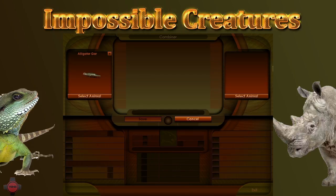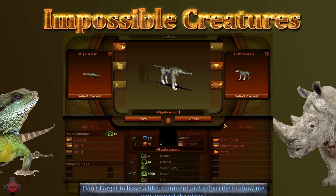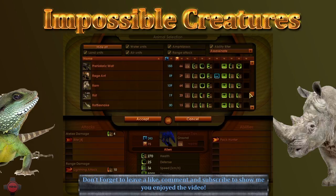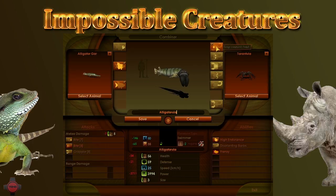Grab the alligator girl to start, and let's have a look — so many creatures to choose from. We want something with decent health that's level one or two. Snow leopard — let's grab him, that makes it a level three creature. Let's go down and grab the tarantula level four... that doesn't make any sense, so I might get rid of him.